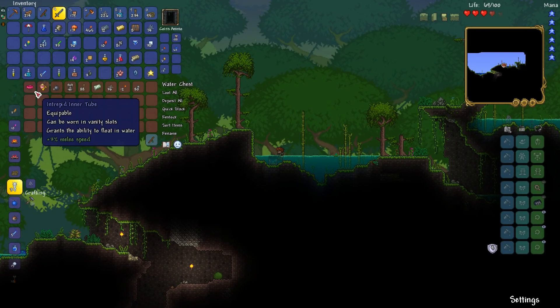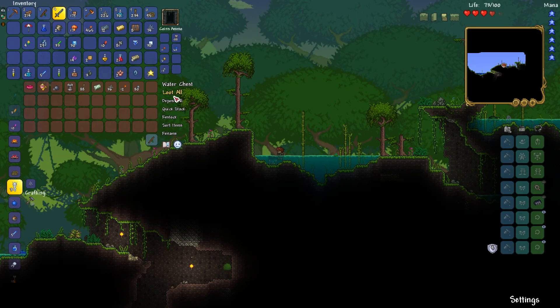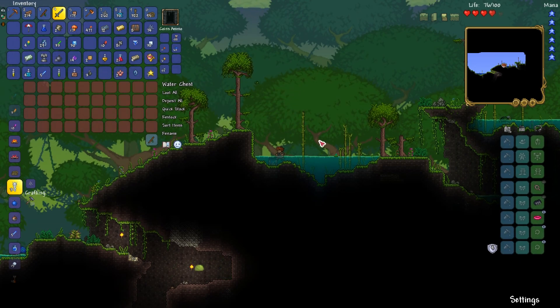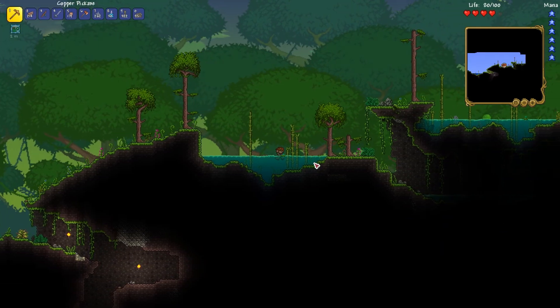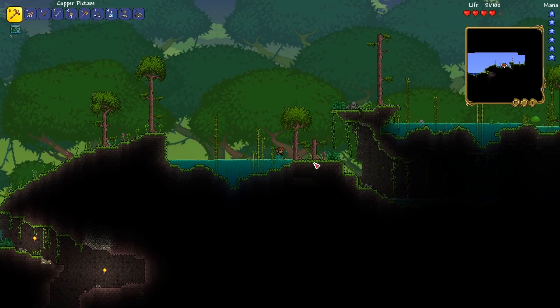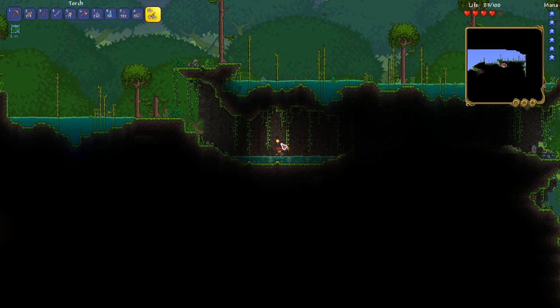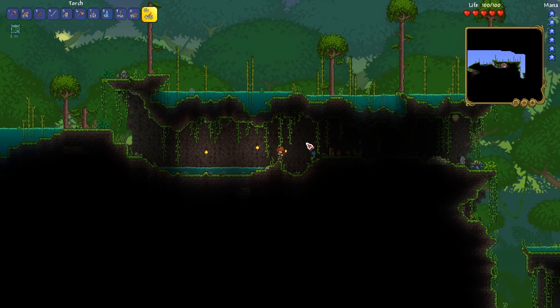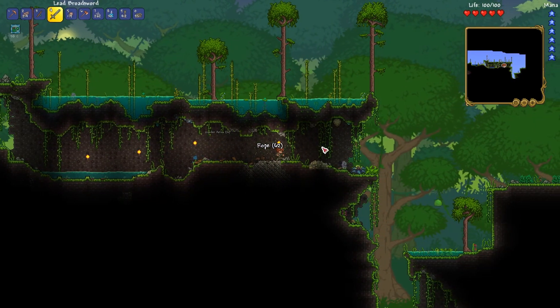Intrepid inner tube — grants the ability to float in water. Sandcastle bucket, place the sandcastles. That's new. The inner tube is nice — so I float in the water. I hold S to go down in the water. That's pretty fancy. So I have a way to survive on the water.